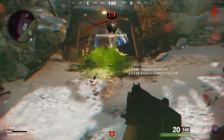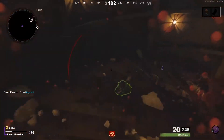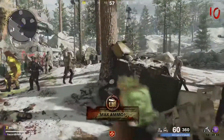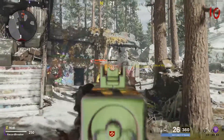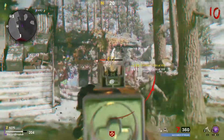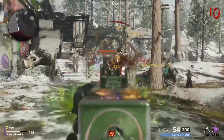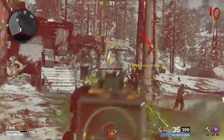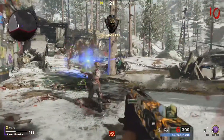The ammo on the gun is actually pretty good. It's 32 in a mag and you start off with I believe it's 248, and then Pack a Punch — as you can see there — it's 60 bullets a mag and 360 in the stock. And that was without Ring of Fire there. It is only round ten, but you can see Pack a Punch the gun is doing quite a fair amount of damage to the boss there.